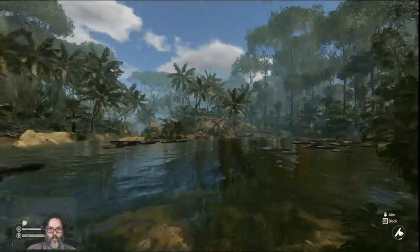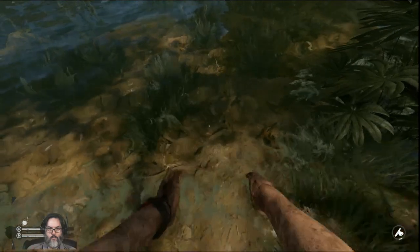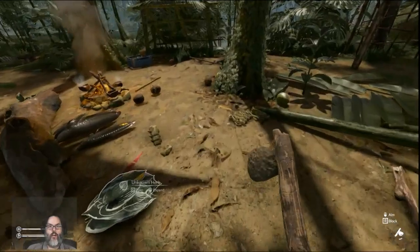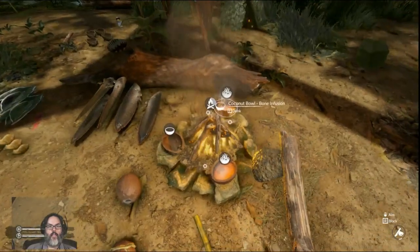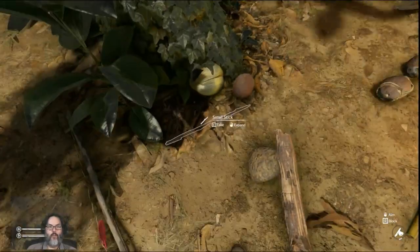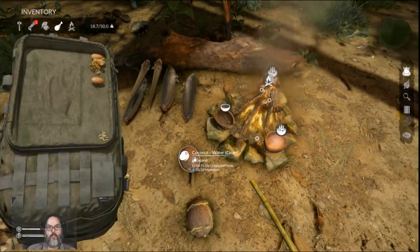We're still pretty dirty, so we're going to wash ourselves again. Now the last thing we need is campfire ash and I don't have any of that. So to do your mud building, it's going to be beneficial, I would guess, to either build a second fireplace or make sure your fire burns out all the time — that would be my thinking on the matter.